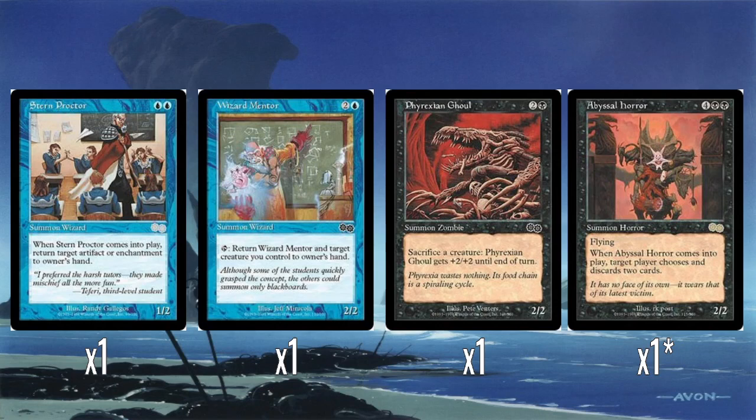The only creature with an enters-the-battlefield ability is the Abyssal Horror, which isn't even particularly great. It's 6 mana for a 2/2 flyer, and when it comes in it does mind rot — makes the opponent discard. Discard spells tend to get weaker as the game goes on, because by the time you hit 6 mana most players are running low on cards anyway. Just 6 mana for a 2/2 flyer is obviously terrible, even with a discard effect tacked on.